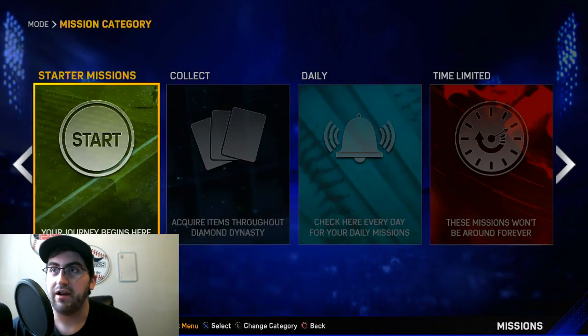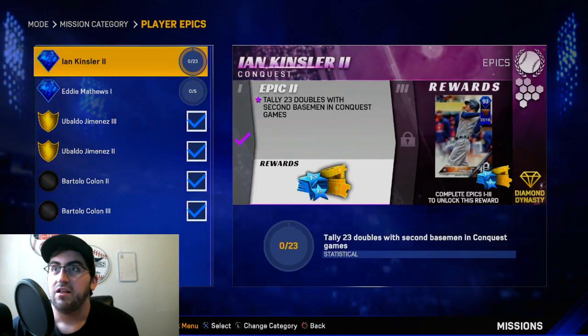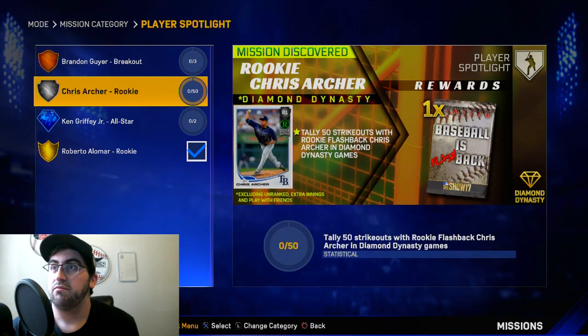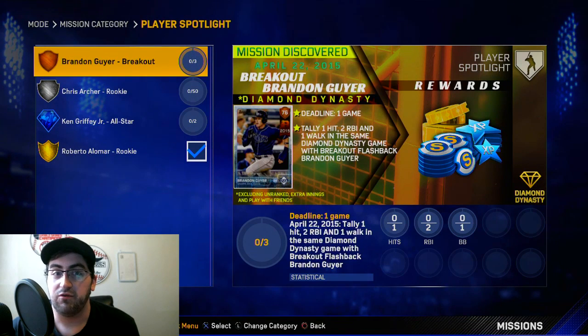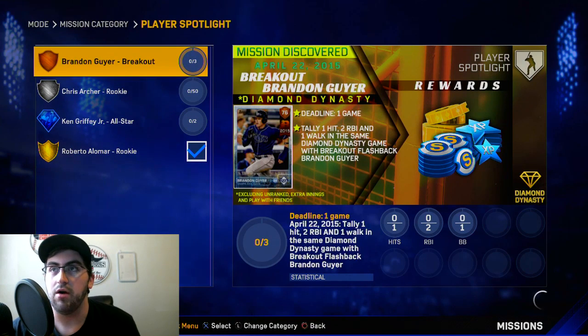Let's take a look at the Brandon Geyer mission. It looks like Archer unlocks a player spotlight for Geyer. The Geyer breakout challenge — you need one hit, two RBIs, and a walk in one game with him. It's really difficult, and there's already a challenge like that for the 81 Kenny Griffey. All you get is some stubs, XP, and some tickets, which is cool, but I honestly wouldn't worry about it.